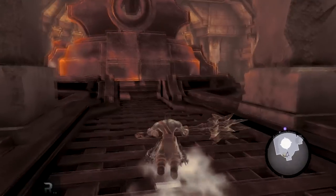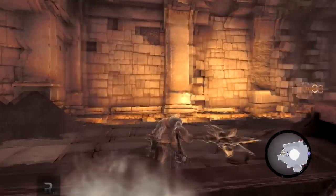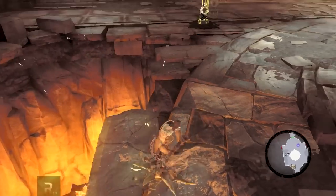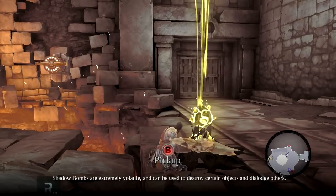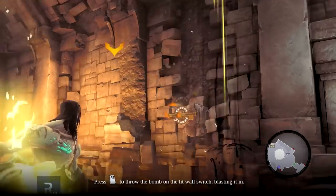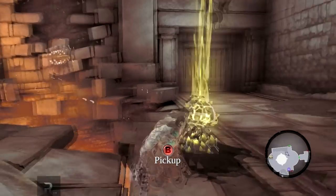We got some cool looking scythes now. This appears to be something — no, it's probably above me. How do I get up there? There we are. That does not look friendly. Shadow bombs are extremely volatile and can be used to destroy certain objects and dislodge others. And there we are — that was rather simple. I like shadow bombs.